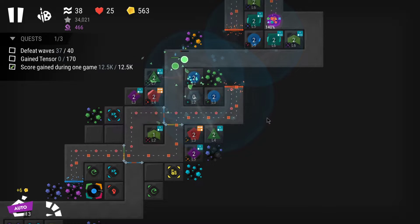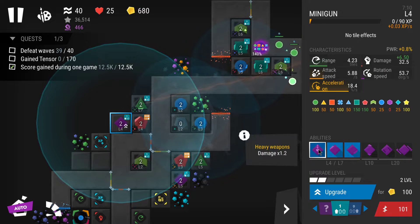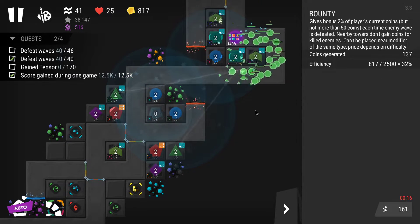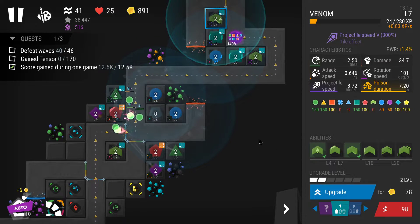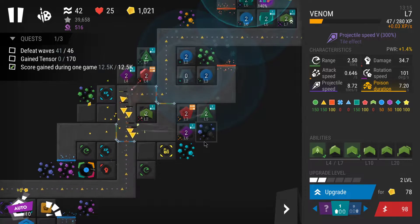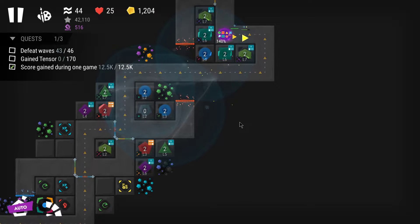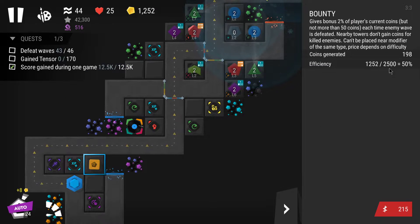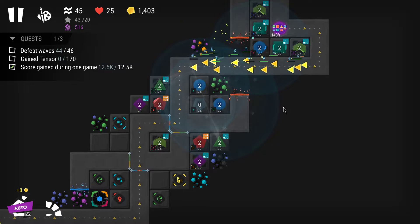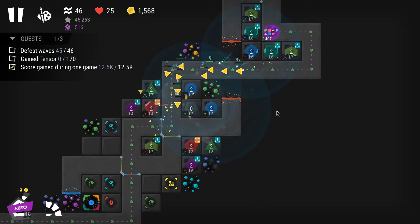Level two for more slow. As always, whenever I place bounties I recommend you to wait and see how long you can survive without upgrading your towers, because they may already do enough damage. If you upgrade them you're going to spend coins and your bounty efficiency becomes lower. Also remember that towers are going to level up on their own, gain more abilities, and become stronger.